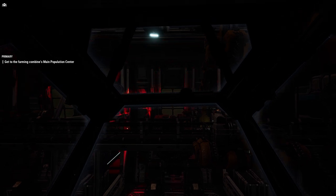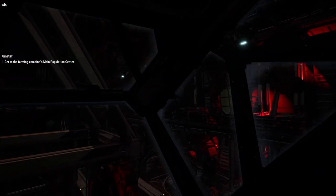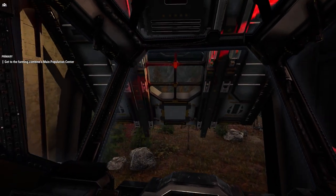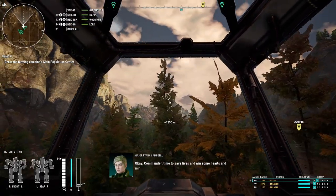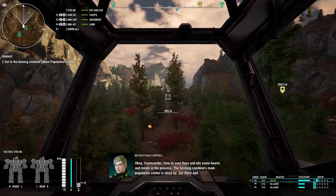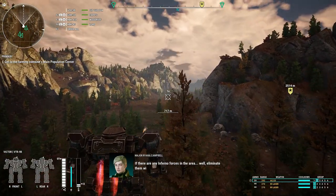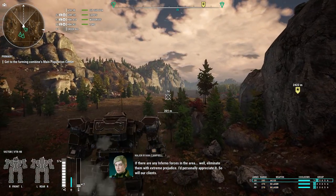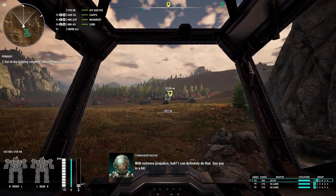Reactor online, sensors online, weapons online — all systems nominal. Time to save lives and win some hearts and minds. The farming combine's main population center is close. If there are any Inferno forces in the area, we'll eliminate them with extreme prejudice.